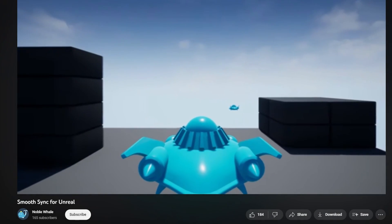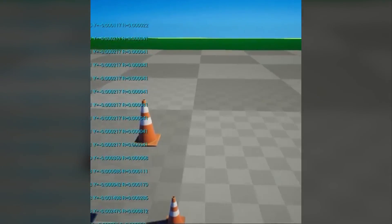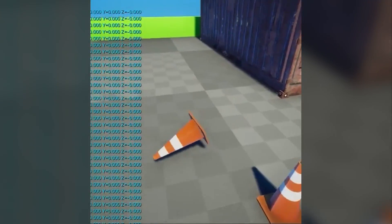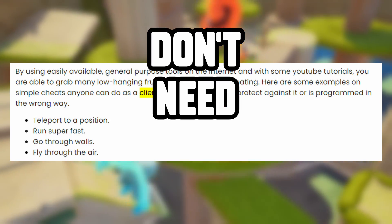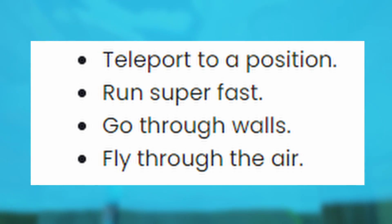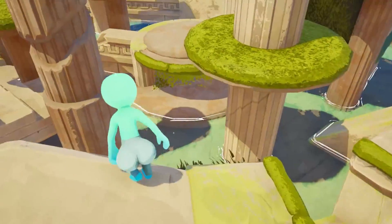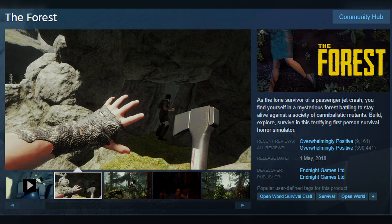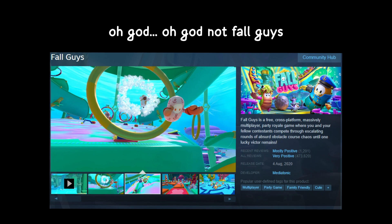So I moved on and stumbled upon SmoothSync — a plugin that smoothly syncs clients over the network. I used it in early prototypes for my physics-based prop hunt game mode and it worked really well, so when I faced this movement issue I tried it again and it did work. The issue is that because the code runs on the client, it's client-authoritative, making it much easier for players to cheat. I think it should be up to you whether your type of game needs to worry about cheaters. For example, if you're building a co-op experience like Raft or The Forest, this approach would probably be okay.